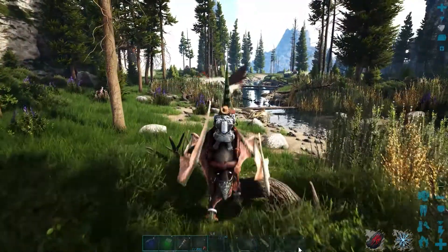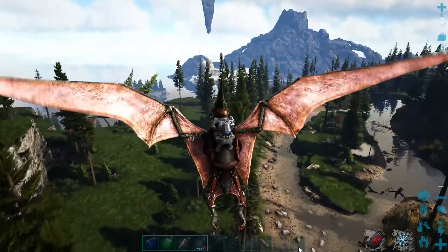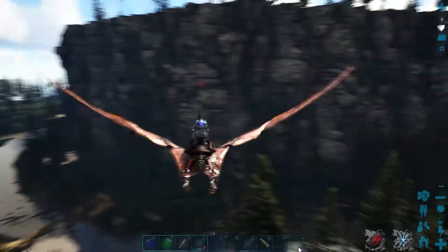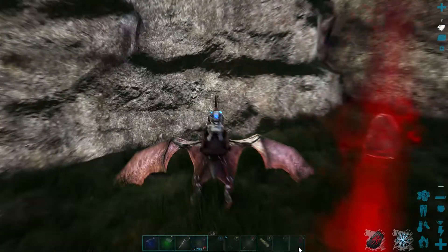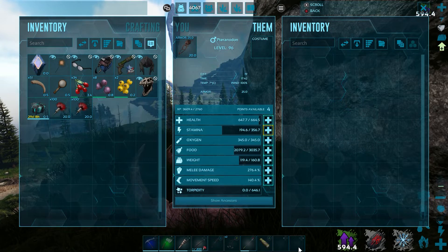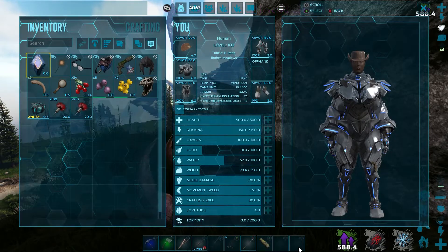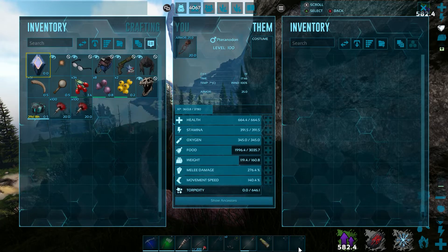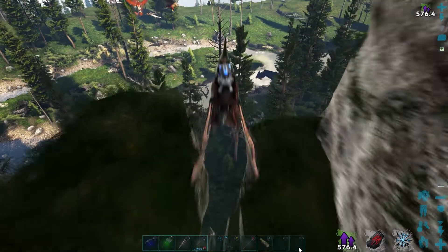There are four griffins in the area and I'm pretty sure three of them are over level 100. An alpha rex — perfect. I'm going to show you the other video I made. For some reason this island is super stacked with alpha creatures; it's a ridiculous amount. I went on a rampage killing every alpha creature I could. I'm not sure why they keep spawning here.